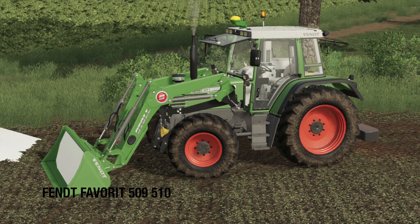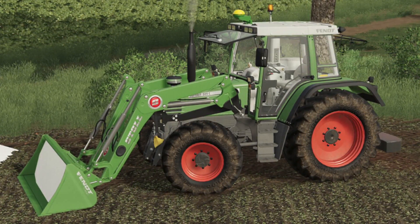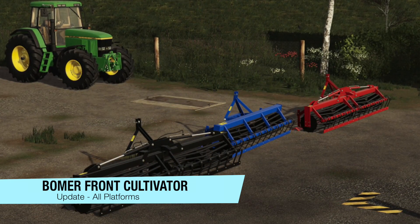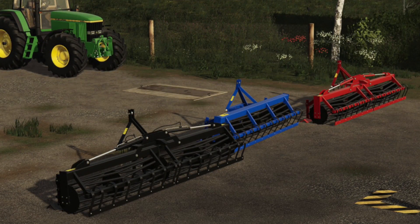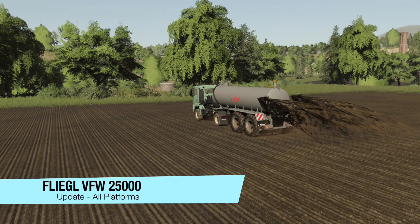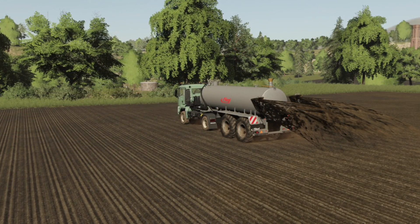Now into mod updates for all platforms. First, the Fendt Favorite 509/510 Changelog 6: model adaptions, rotating beacon selectable, carpet selectable, and added built-in configs. Next, the Bomber Front Cultivator Changelog 1.001: console release, so it's new for console but an update for PC. Then the Ponger Squad Chrysal 300 Changelog 1.1: new configurations added and minor bug fixes. Finally, the Fliegel VFW 25000 Changelog 1.1: manure system compatible — note this mod is not on PC but had to be updated for all platforms.